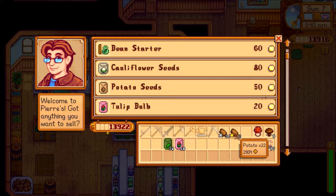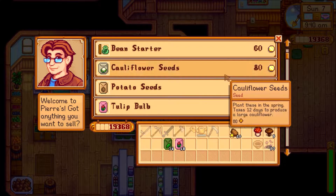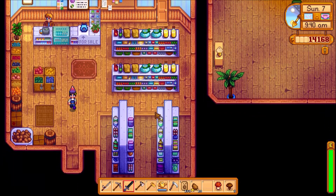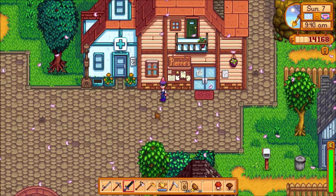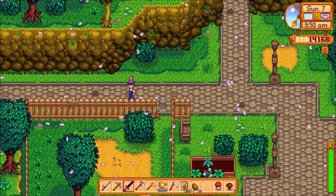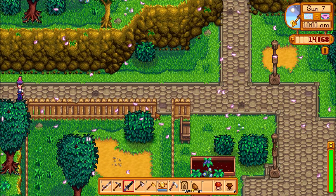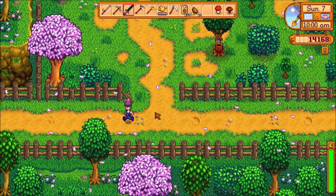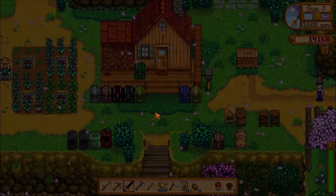I'm going to sell most of the gold — I'll keep like 10. We just made a lot of money. If you didn't know, we can sell stuff straight to Pierre — that's pretty cool. I don't do it very often, but right there my inventory was pretty full so I chose to do it. We just made a ton of money.